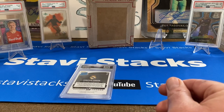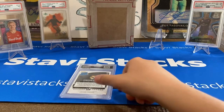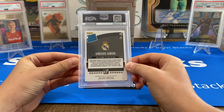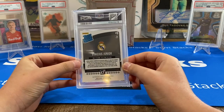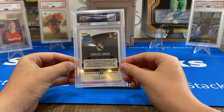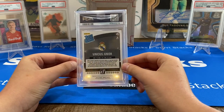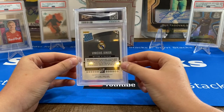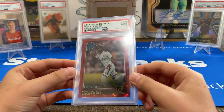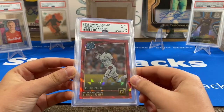Last card — Vinicius Junior red press proof rookie. Let's get back on our winning ways here. They just knocked out PSG in the Champions League, sent Mbappé packing until he comes back, and Benzema killed it, but Vinny's been having a great year — they're on to the quarterfinals. Let's see... Vinny gets a nine! Alright, better than an eight or seven. Holy cow.